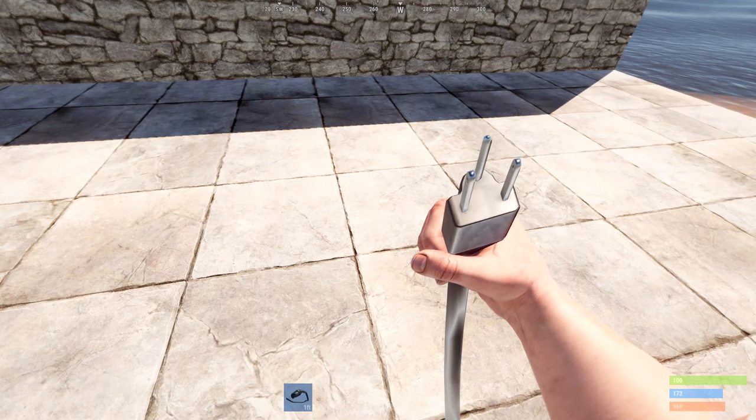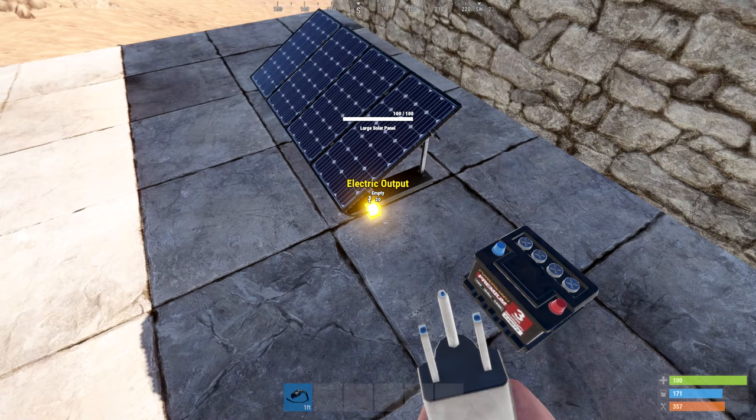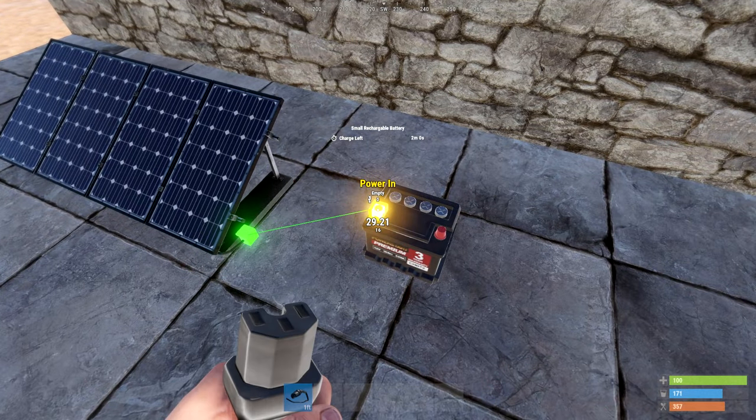First up is the wire tool. This is a default craftable blueprint. To use, left click on any electricity component to connect, and hold right click to disconnect.